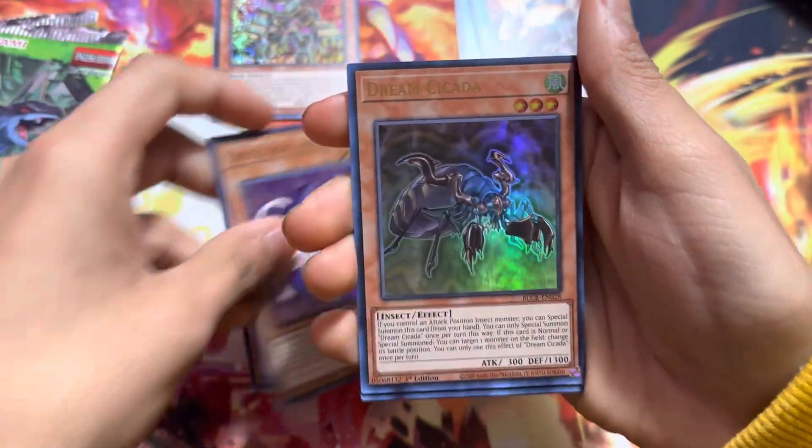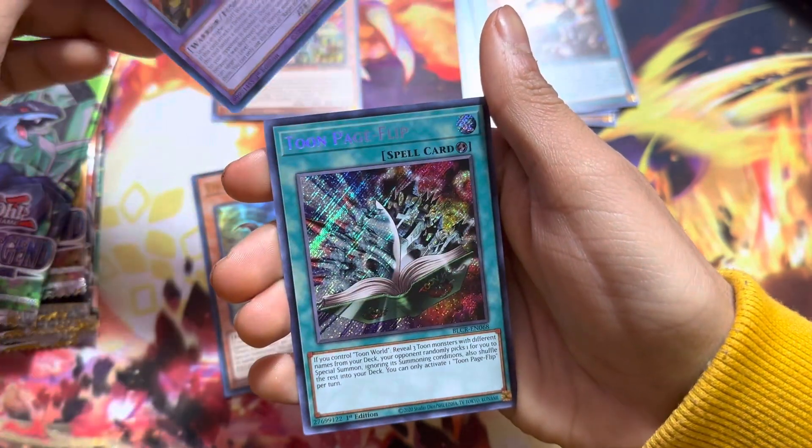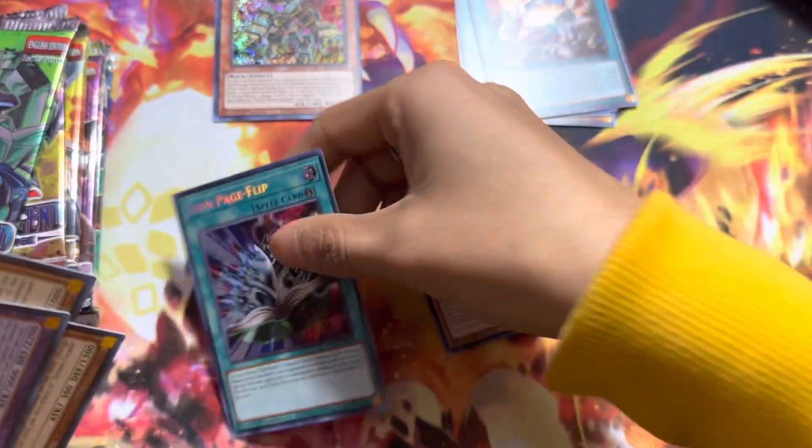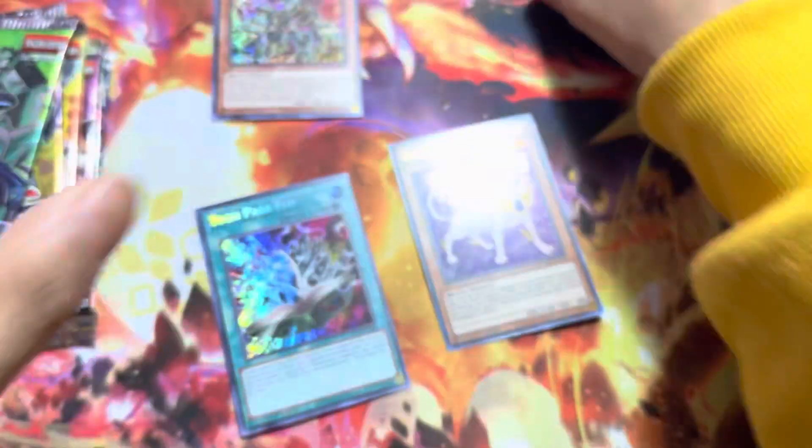We got a Crystal Beast — we'll put that to the side. We got two Cicadas. We got another one of this guy, and then we got Toon Flip Page. That's pretty dope.